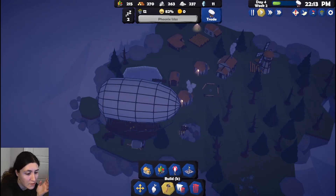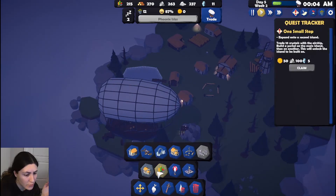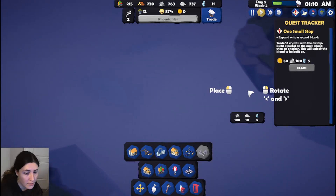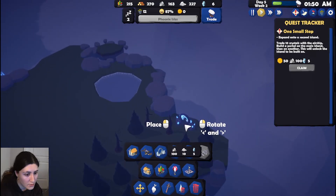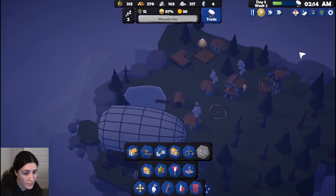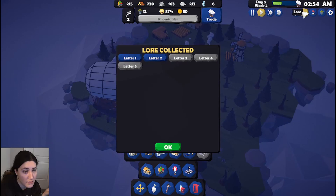Okay so we have crystals now. Where's the portal — I have the portal option! Let's go — I'll put one portal here and one here. We did it! We got the 'Training Wheels' achievement — that's the tutorial, we're done with the tutorial!